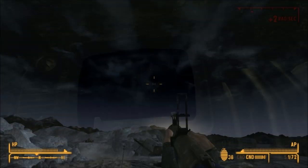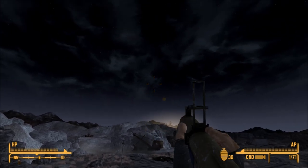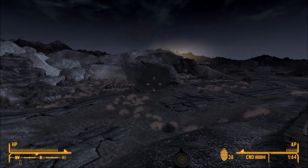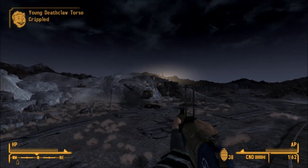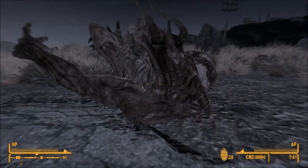Now that we have the gun, let's check out some gameplay with it. I normally go to the Gamora and light things up, but this time I went to the Quarry Junction just to show off how powerful this grenade rifle is, especially with its knockdown ability. You can watch me take out some Deathclaws at long range with this bad boy, and I'm going to read to you about it off the wiki.